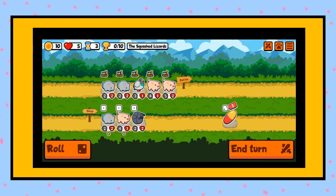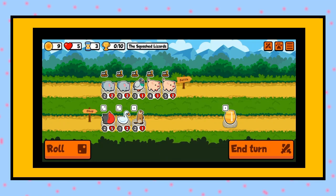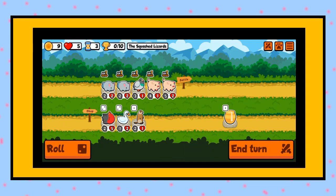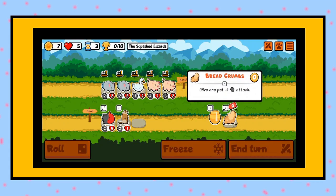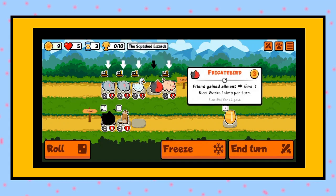I'm still getting tier one pets. Okay, swan — fry gate bird friend, gain ailment. Wait, friend gained ailment, give it rice, works one time per turn, sell for plus two gold. I guess I sell this, get this one, sell the pig, and get this weird creature.